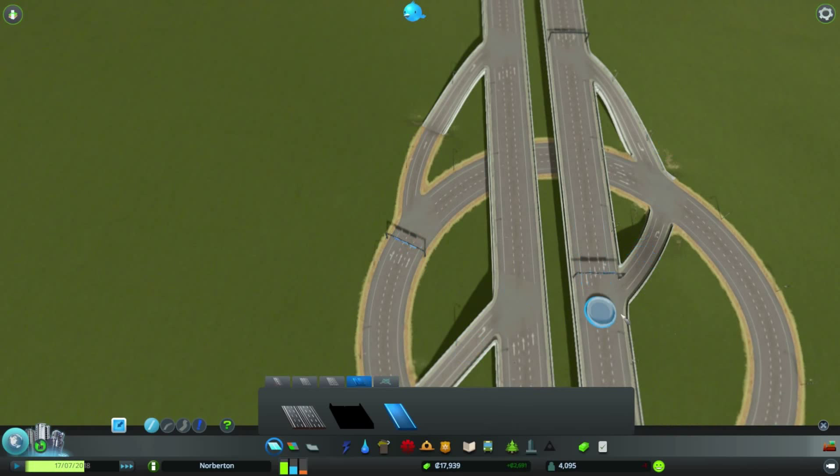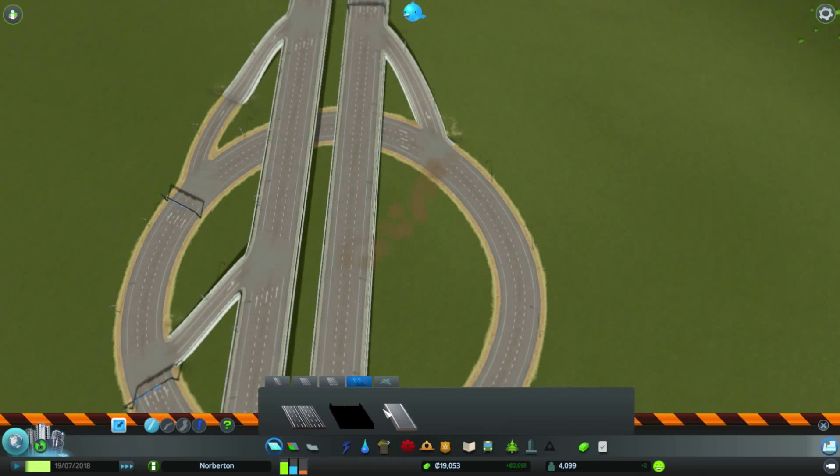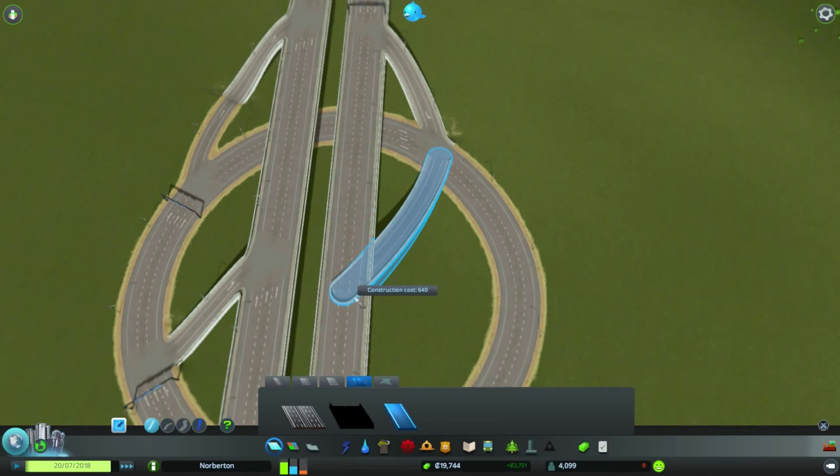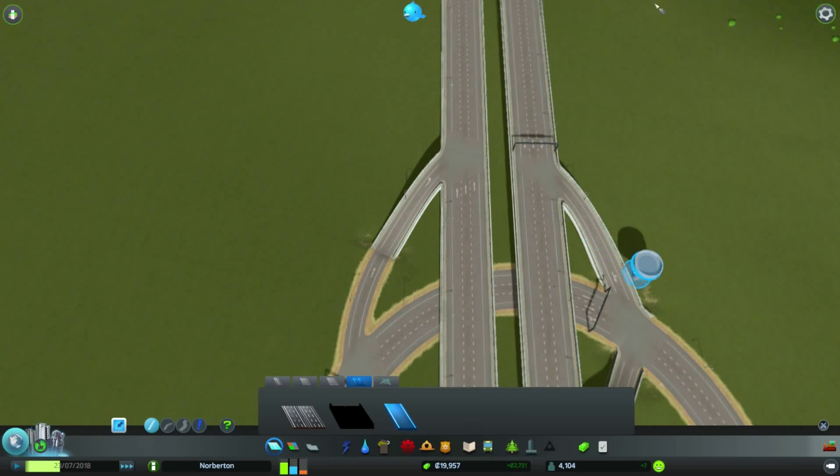From the motorway to the roundabout, from the roundabout to the motorway - so it goes up and down. See that one's wrong there as well. This one's going to go roundabout, up here, like that - see what I mean? And up and down. Excellent.